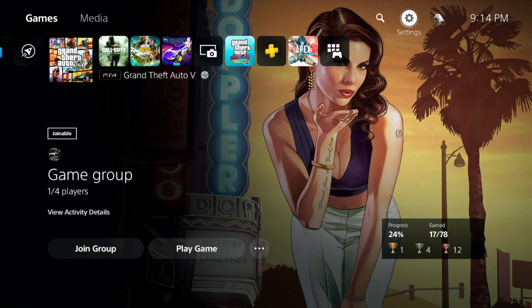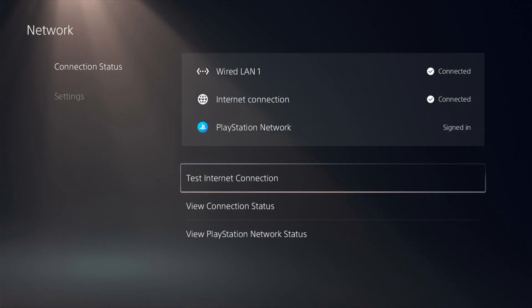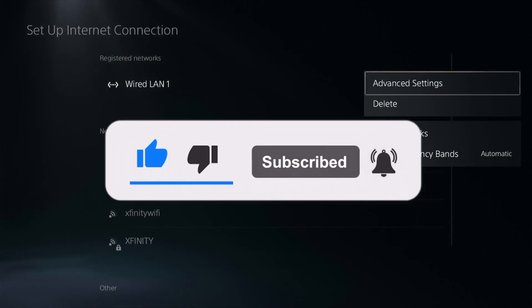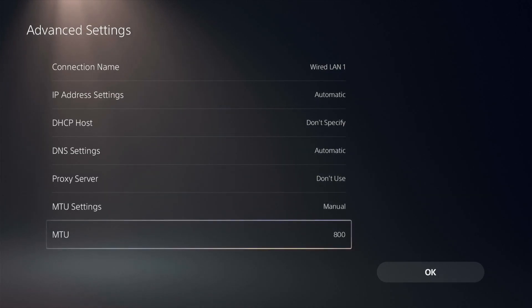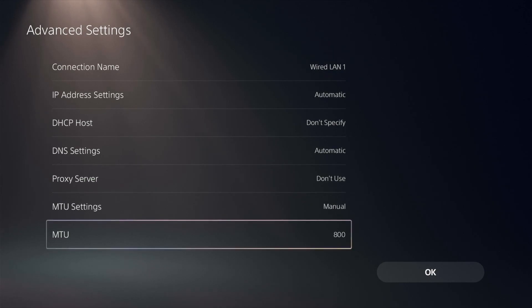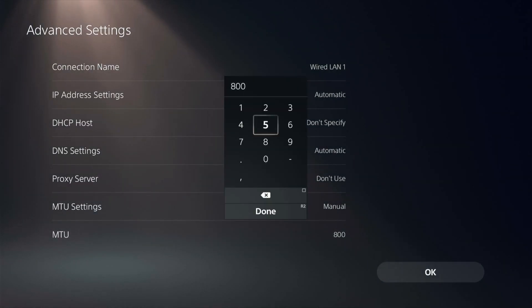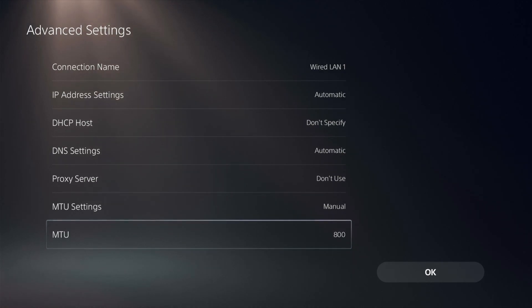We're going to go over how to get into a lobby by yourself. I'm on the PS5, which I just got recently. Go to Settings, then Network, then Settings, then Set Up Internet Connection. You can do this on wired or home Wi-Fi. Go to Advanced Settings, then MTU, and change that to 800. It's usually set to Automatic, so you have to change it to Manual and set it to 800. This will lag everyone out so you're in a lobby by yourself.